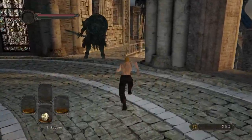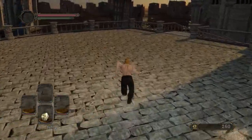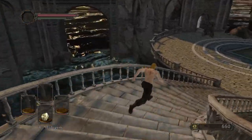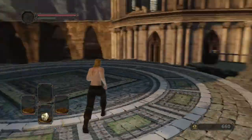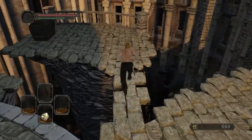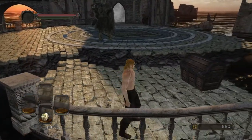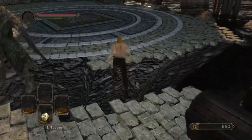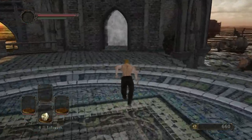Usually what I do when I start a new character is take the Bonfire Ascetic as a gift and cheese the Dragon Rider twice. You get this guy to come close to you, you come in here, he'll come close. There he is — just jump here. He will probably jump. There he is, he dies.